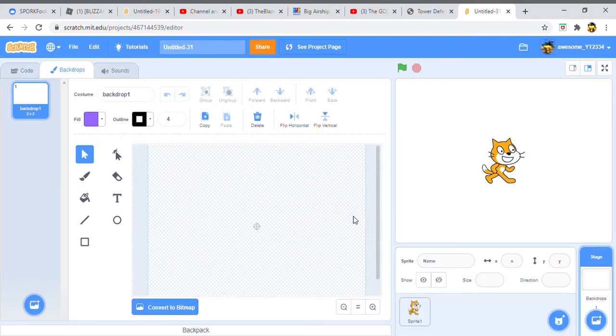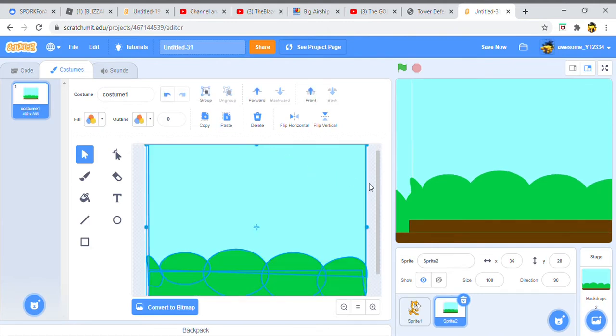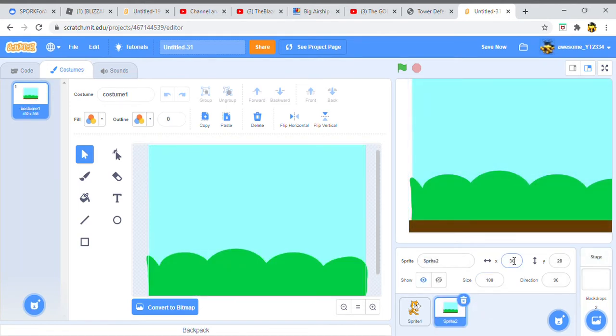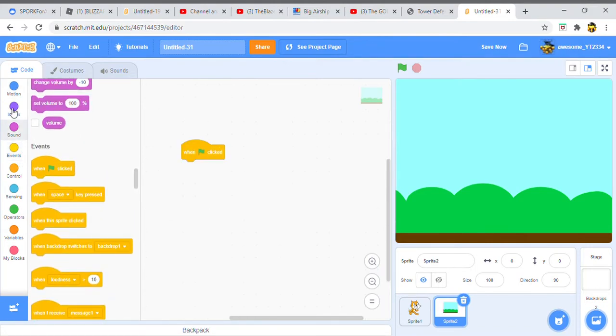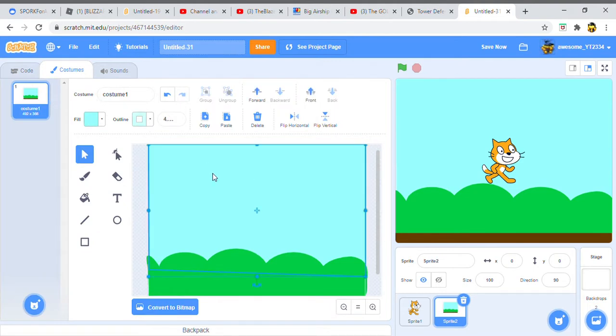Go to 'choose a backdrop' and pick the blue sky. Then we want to copy that and paste it in as a new sprite, then switch back to the normal backdrop. The reason is we're going to have the backdrop move so it looks like our Scratchy character is moving in the sky, but in reality he's not. The type of platformer game I'm making is where you're jumping from platform to platform up in the sky while trying not to fall.